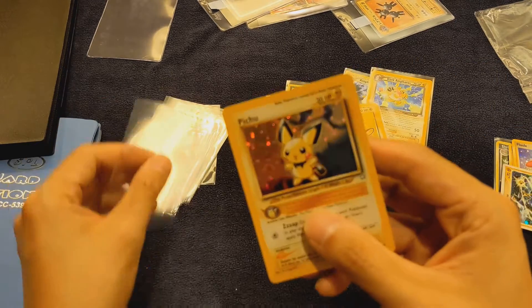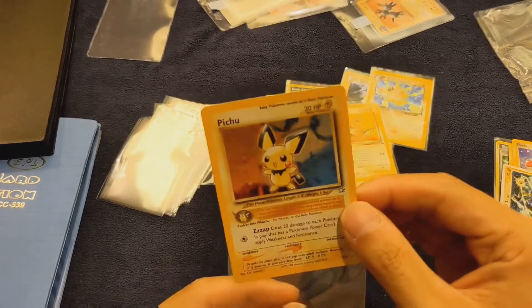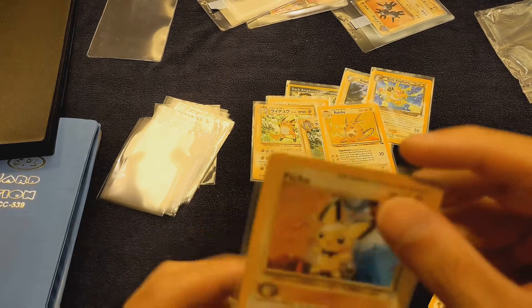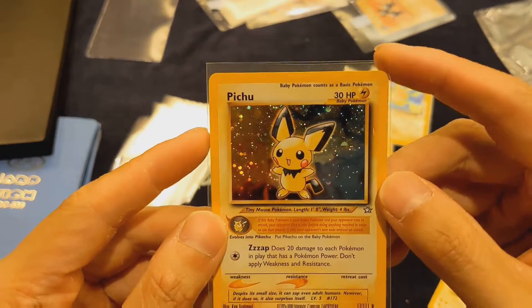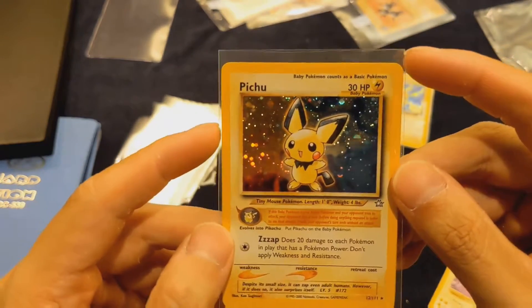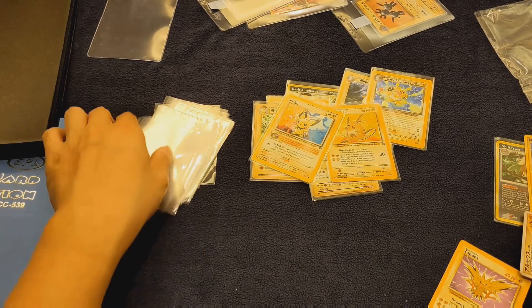Next I'll go with Pichu. Beautiful card, from Neo Genesis as well. I actually bought this card from a friend — guess how much I bought it for? $5, back in primary school when I was 10 or 11. That was an entire week's worth of pocket money.